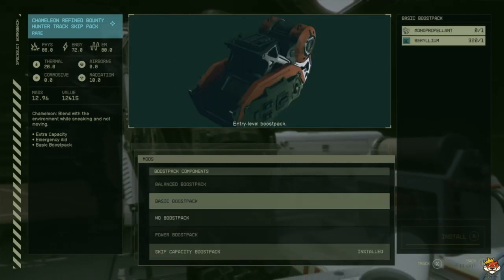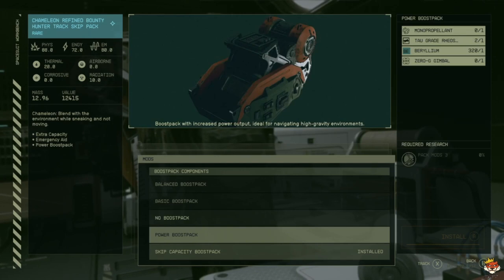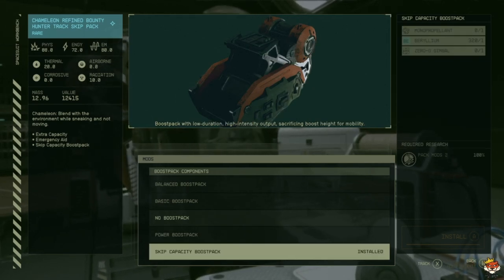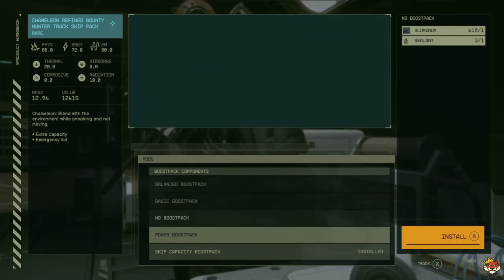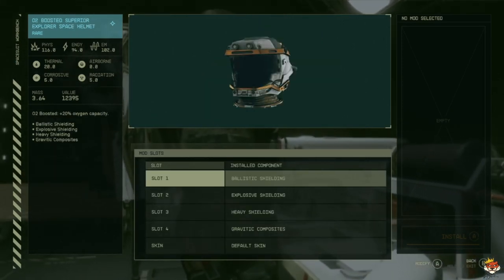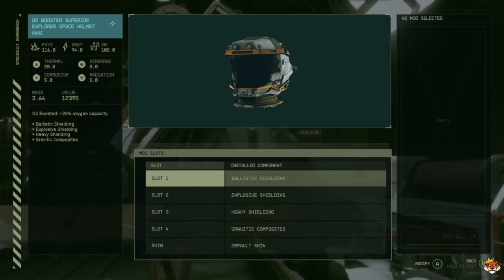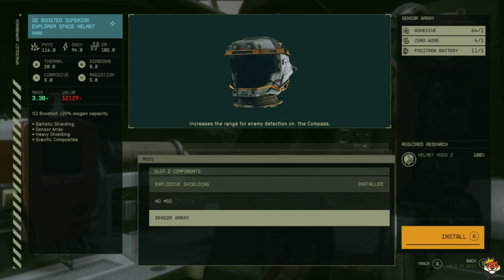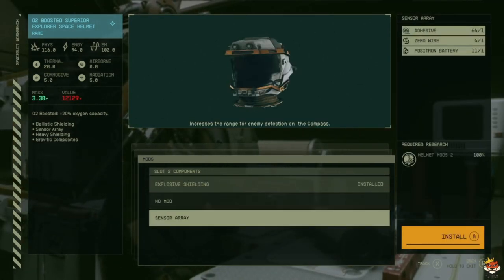For the boost pack you have no boost pack, a basic one everyone can get, or power boost which requires rank three and increases power output in high-gravity environments. Skip pack offers low-duration, high-intensity output sacrificing boost height for mobility, which is what I want. I'm honestly waiting for balanced boost pack or power boost. For helmet mods, slot one has basic shielding, EM shielding, and energy shielding — I personally prefer ballistic. For slot two you can go sensor array to increase enemy detection range on the compass, or explosive shielding to reduce damage from explosives.